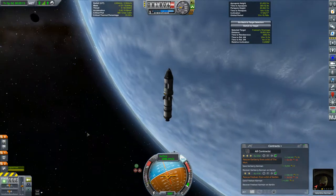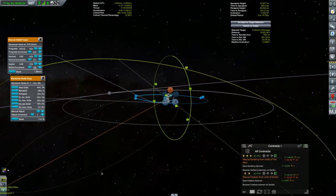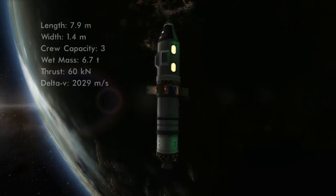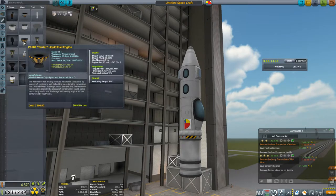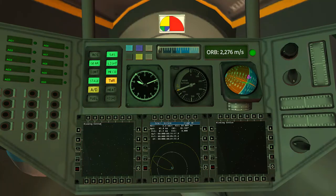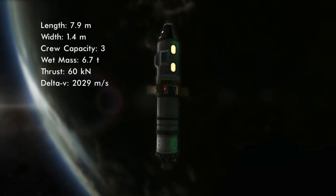Let's light her up and set up our burn. The closest approach is around 67 kilometers, but that's because of the slight inclination difference — we'll perform a correction mid-course. Really got to shake up these designs; they're all starting to look too much the same. I actually started building this time with the inline cockpit rather than the command capsule just to make this look a bit cooler, but I really like the instrumentation in the command capsule much better. Besides, it's 20 kilograms lighter — 20 kilograms is 20 kilograms.